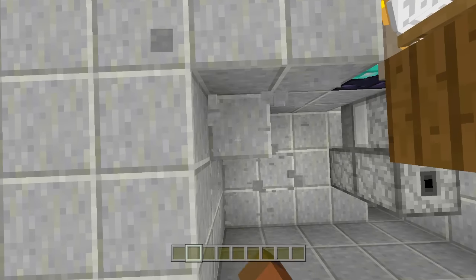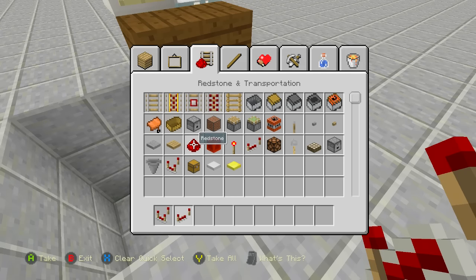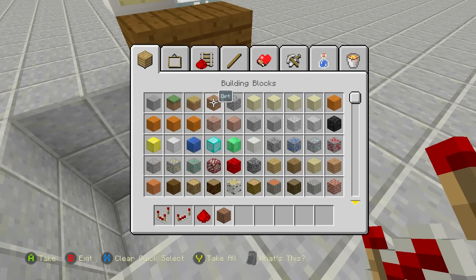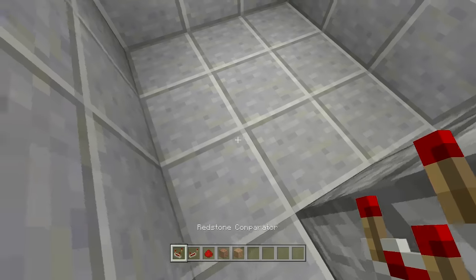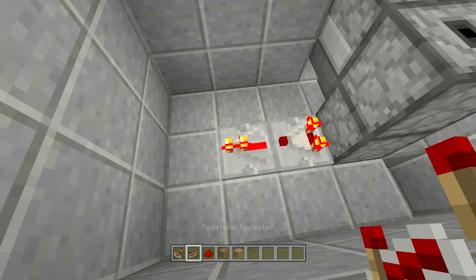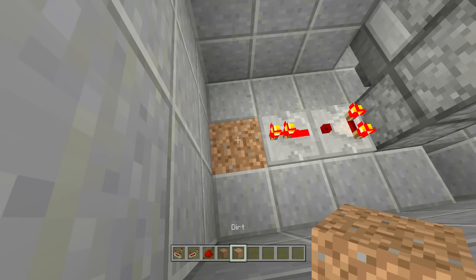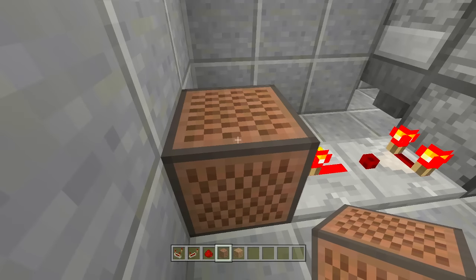Dig out the area to the left-hand side of the droppers. We're going to need comparators, a repeater, some redstone, a note block for the beep beep sound, and one dirt block. Coming out of the bottom dropper, place a redstone comparator, then a repeater coming out of it on one tick delay. Break down a block in front of the repeater, place dirt, and place a note block right above it.